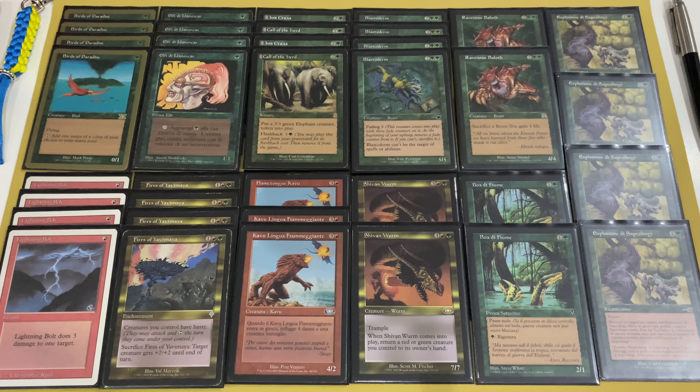There are three copies of Treetop Village — it comes into play tapped and generates green mana, but for two mana it becomes a 3/3 creature and can attack. Very useful. There's also one copy of Dust Bowl: you can sacrifice any of your lands to destroy non-basic lands. You can sacrifice extra basic lands you don't need, or if you animate Treetop Village and your opponent uses Lightning Bolt on it, you can sacrifice it in response to destroy one of the opponent's lands.